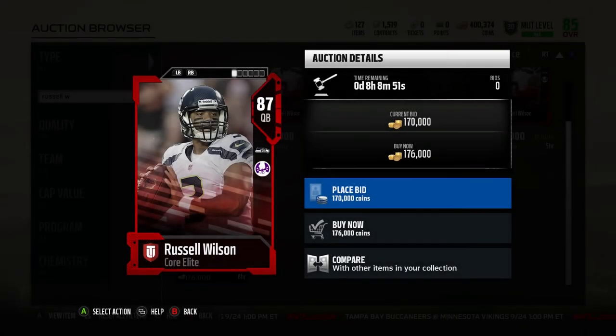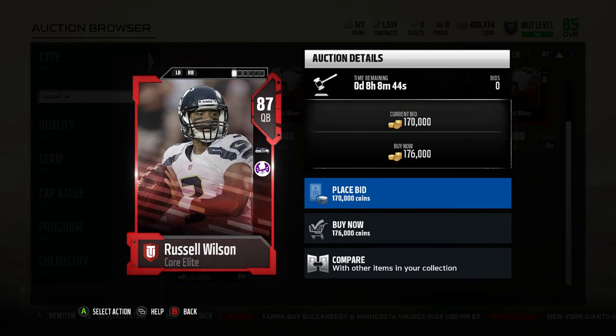What's going on guys, we're back again with another Madden video. Today we're going to do the Russell Wilson review. This is his base elite card, 87 overall, Seattle Seahawks, with Pound the Rock chemistry.